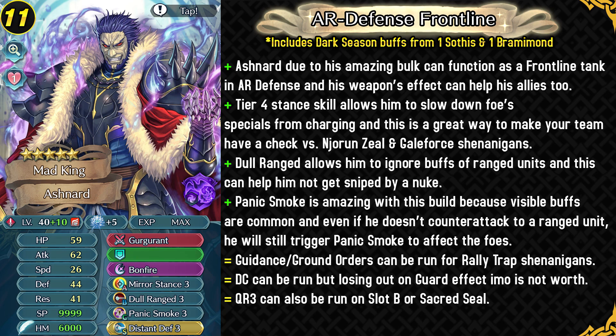The final build is for Aether Raids defense. Because he's so bulky he can be used as a frontline tank, and his weapon's effect can help allies too if he's positioned properly, reducing damage taken. A Tier 4 stance skill can help stop foes from charging up specials, and this is a great way to check against Njorun's Zeal, Legendary Leif, and Galeforce shenanigans. Dull Range ignores buffs from ranged units and helps prevent him from getting sniped by a nuke. Panic Smoke is really good here — for Aether Raids offense Pulse Smoke is better, but for defense Panic Smoke is better because visible buffs are really common, and even if he doesn't counter-attack to a ranged foe he will still trigger Panic Smoke. He could also run Guidance or Ground Orders for Rally Trap shenanigans. Distant Counter can be run but in my opinion it's not worth losing the guard effect in Aether Raids defense. Quick Riposte can be run in slot B or Sacred Seal.